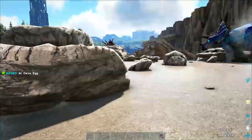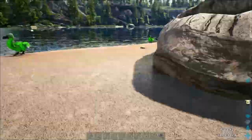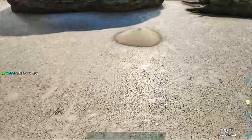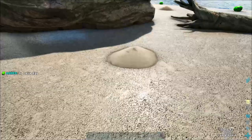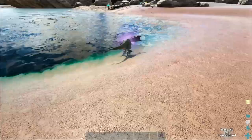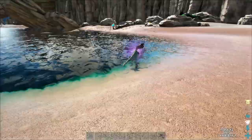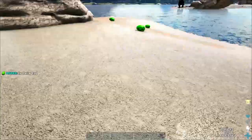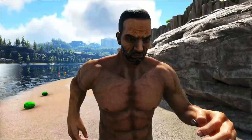What is this? Delta egg! Anything attacking me? Nope. I'll take some delta eggs — I don't know what they're for. So far no one's mad that I'm taking them, so cool. Is it the Oviraptor? Are you dropping them? Seems like he's dropping them. Just random eggs all over the beach — I'll take it. Very, very cool.